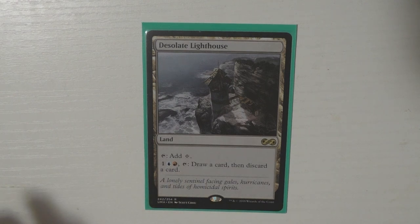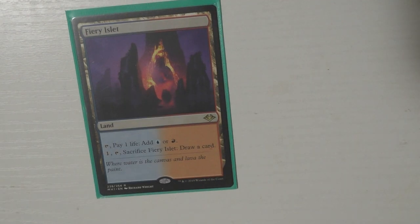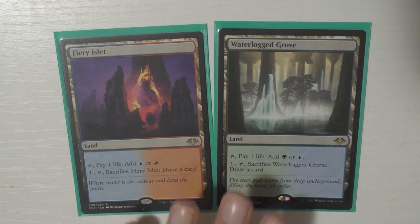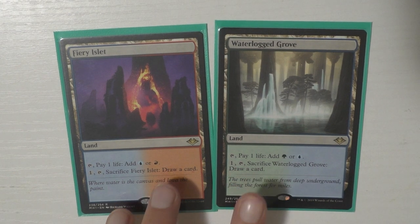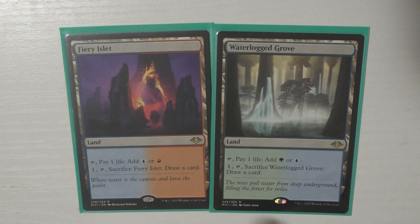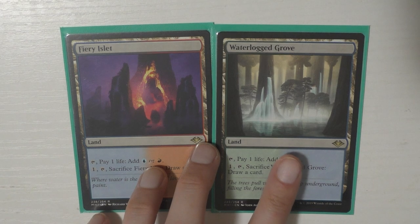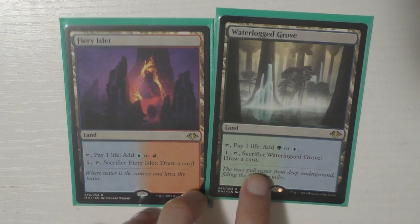The next card is Command Tower. I also run Desolate Lighthouse — or as I like to call it, Desolate Loot House. This card is absolutely essential here; I don't really care about the card I discard, I'm usually just fishing for something. Then I run Fiery Islet, and similarly I have Waterlogged Grove. They've done these cycles with other colors — I think these are Modern Horizons cards.